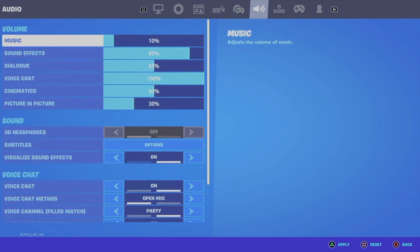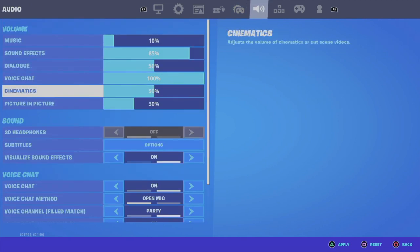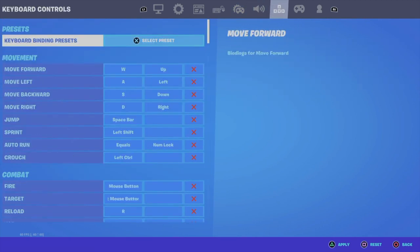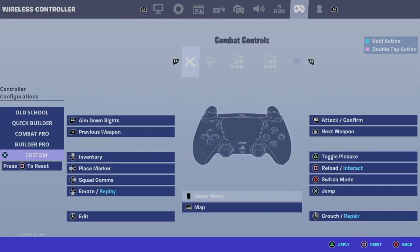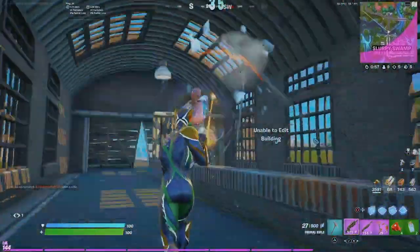My left stick deadzone is 12 and my right stick is 5. Adaptive triggers I don't have on, but if you want to turn them on I don't have those settings for you. Music and volume at 10 — all that doesn't really matter. For my builds, all I have is the edit button: my edit button is left trigger.